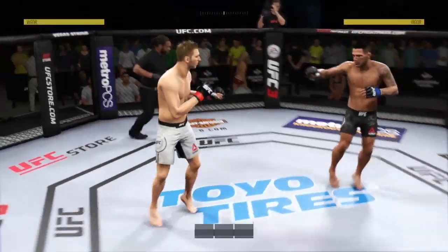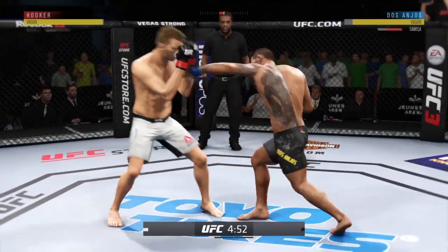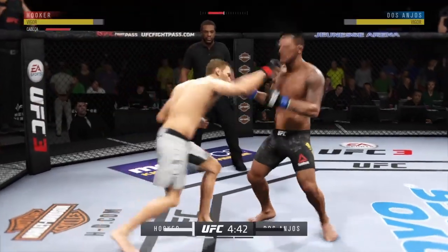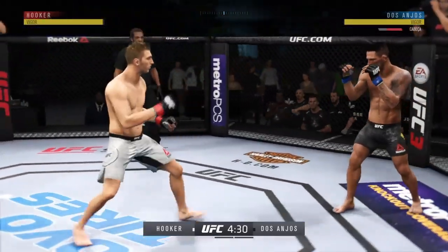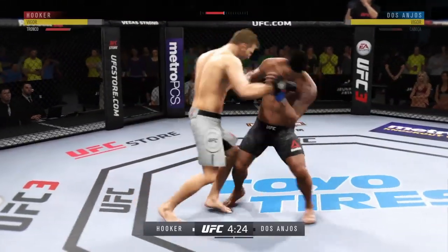It's always great to be back in this MMA hotbed as we get underway here at the Jeunesse Arena in Rio de Janeiro. He lands a big right hand early — oh, straight right. These are some bombs he is throwing. Body kick — look at that — lands a punch.